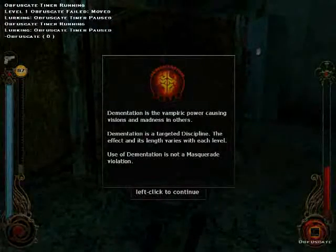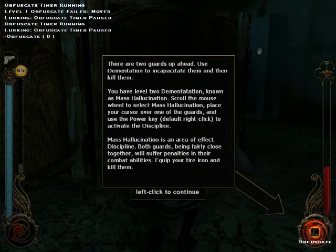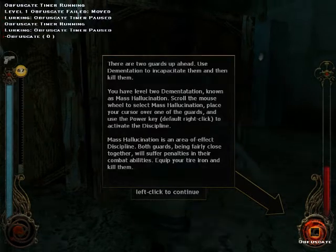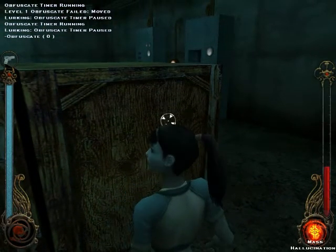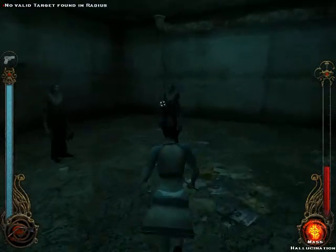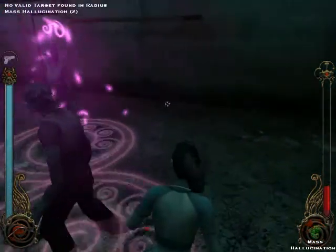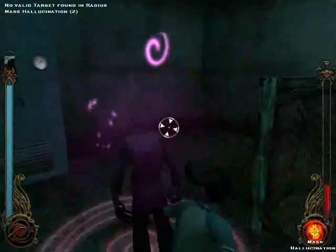We need to cause visions and madness in others. It's a targeted discipline — its effects and length vary at each level. It's not a violation. There are two guards up ahead. Use Dementation to incapacitate them and then kill them. You have level two Dementation, known as Mass Hallucination — it's an area of effect discipline. Pretty much you run up, give them Mass Hallucination, and then beat the crap out of them. They just go into a trance, confused about what's around them.